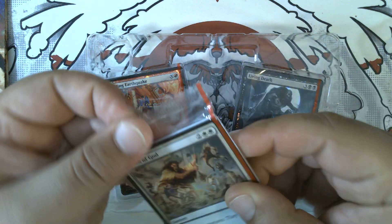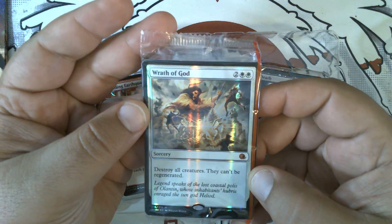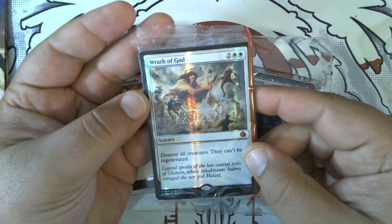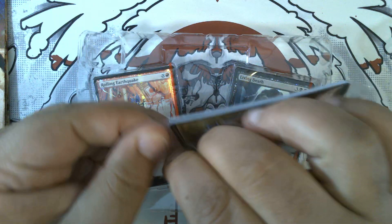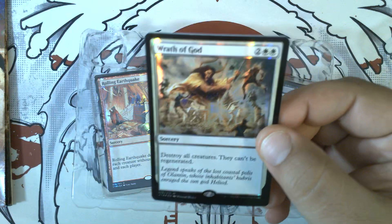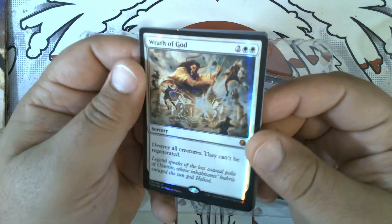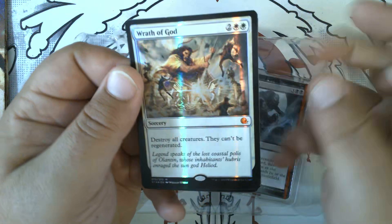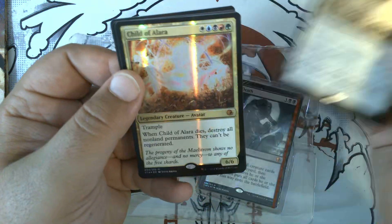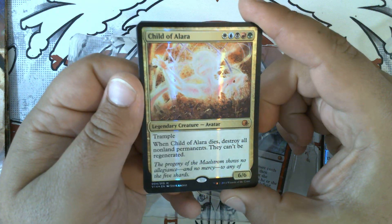Let's open the Wrath of God pack first. This came out around Theros, so you can see Heliod on it — this is a variant of that. The set ID on this is B14, right around when they started doing set IDs on the bottom corner. You can see the neat vertical line foiling that predates the scrye foiling. We've got Wrath of God.